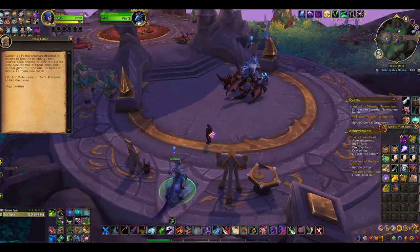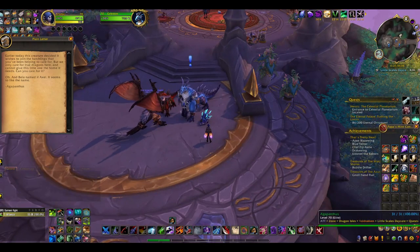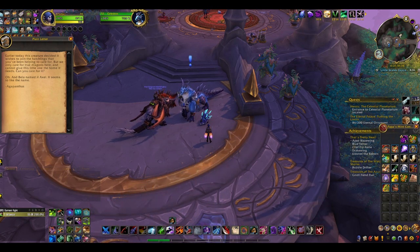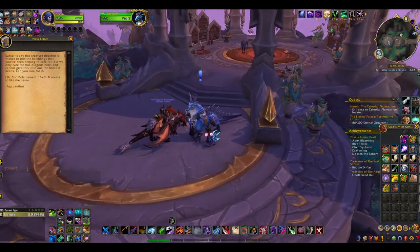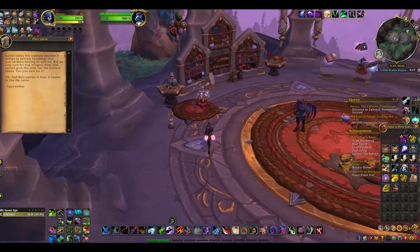Our friend Agapanthus — there's Agapanthus. This is the letter from earlier today: 'This creature decided it wishes to join the hatchlings that you've been helping to care for, but we only care for two dragons here. You cannot give this little one the home it needs. Can you care for it? Oh, and Bella named it Axel — it seems to like the name.' I could, Bella! So Bella, who is over here with Princess Orchestrasa...